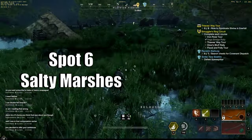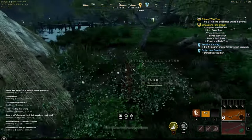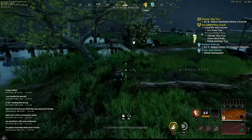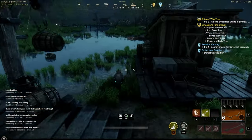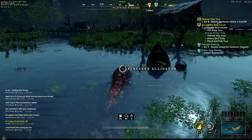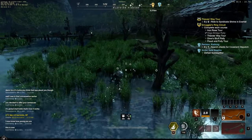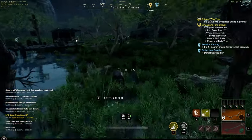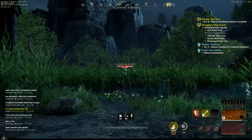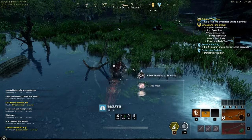My favorite spot is number six, in Cutlass Keys — the Salty Marshes. Go to the Marsh View Shrine and head north into the salty marshes to kill gators. They drop around 40 rawhide each and there's good mob density so you can get 4,000 to 5,000 per hour, especially if no one else is around. Be careful walking through the marshes as you'll get bogged down and some water is deeper than it looks. There are also some treasure chests to loot while you're there.